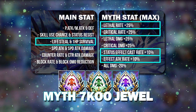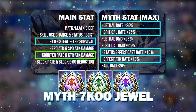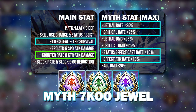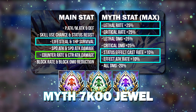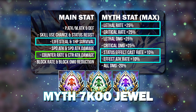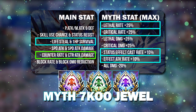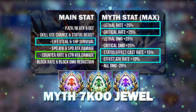So it really depends on the hero you want to give this to, and usually it will be for the counter unit of the team. If you decide to go with Counter Rate and Counter Attack Damage, you can also go with the following myth stats because the idea is the same — this is strictly for the counter unit.